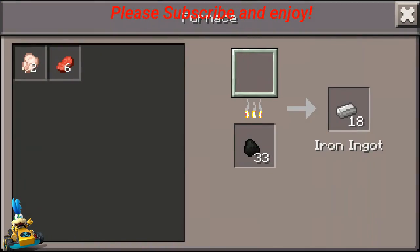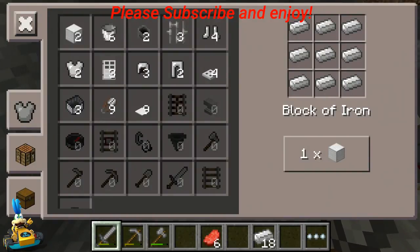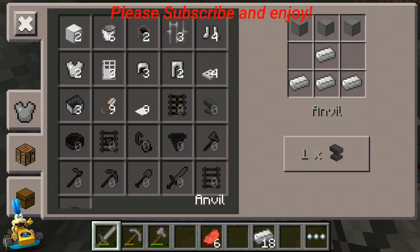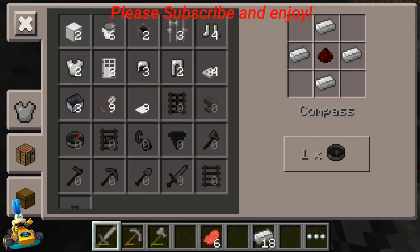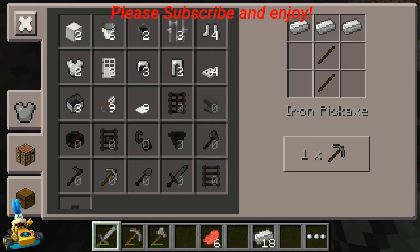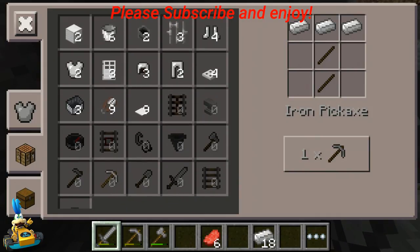Let's go get that iron out. We'll put the food in there. With the iron, look at all the stuff I can make — I can make a bunch of stuff. I can start making armor, but I don't know if I'm going to do that yet. I could make a bucket for a garden. A compass would be useful, but I need a piece of redstone. The best thing right now would be tools.